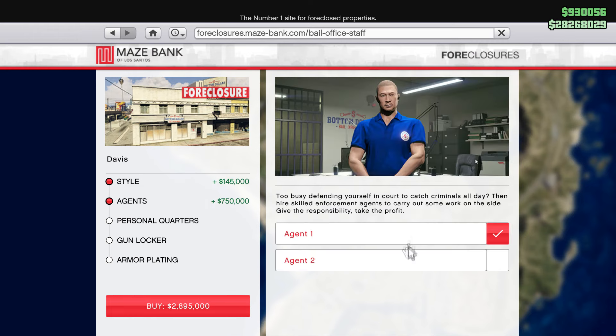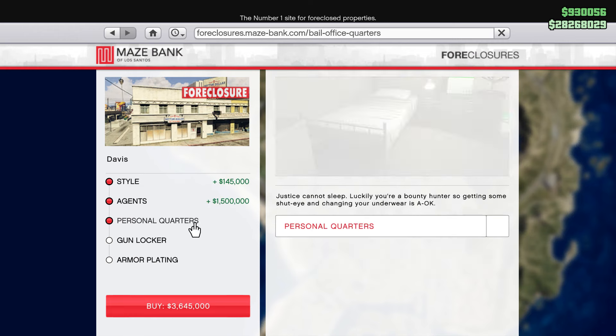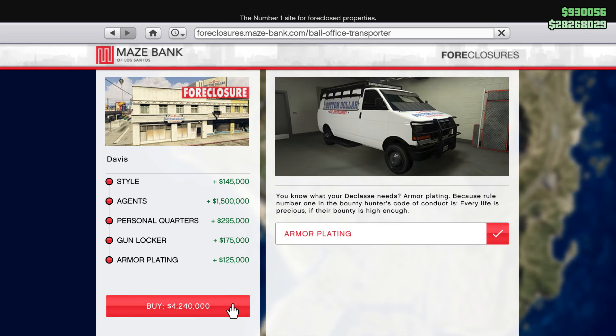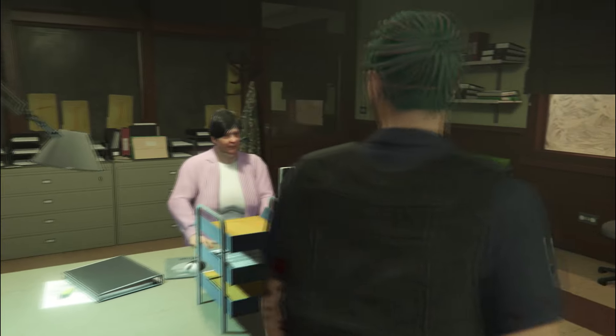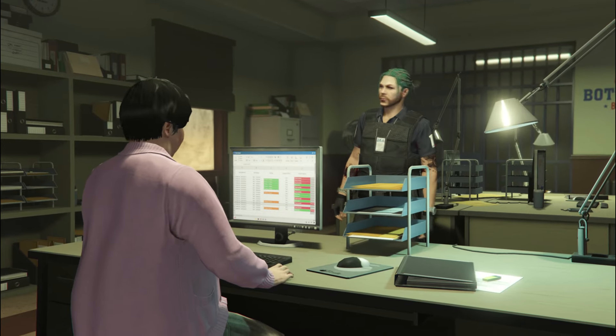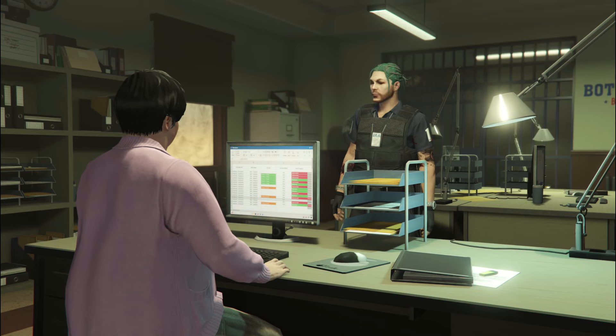I would just recommend you to get the 2 million one. Without any fancy customization, you don't need all of the agents or the personal quarters. I think you just need the armor for your bail enforcement van. Once you purchase the bail office you just have to head there and you'll meet Maud Eccles and there'll be a cutscene.